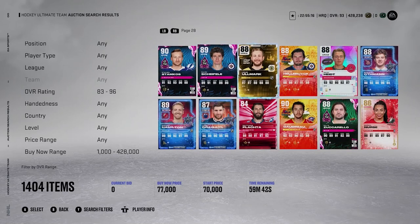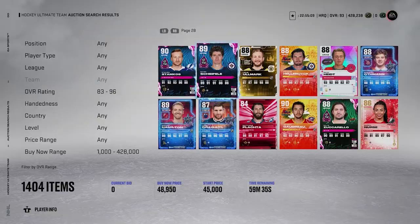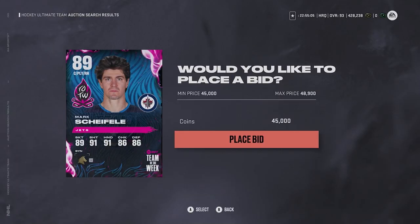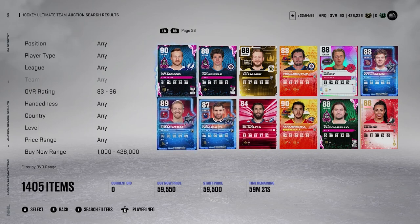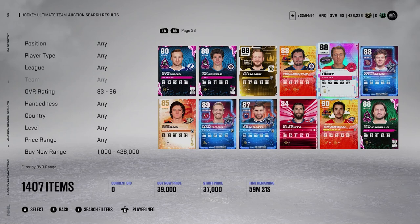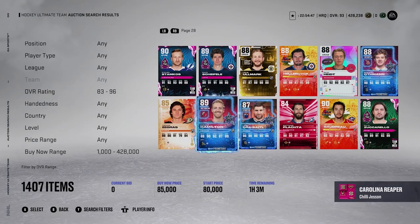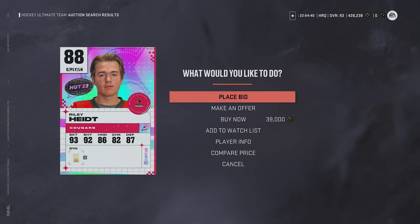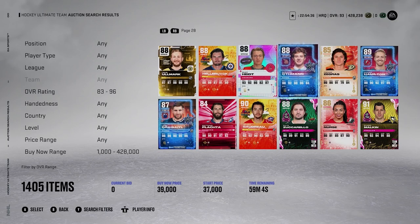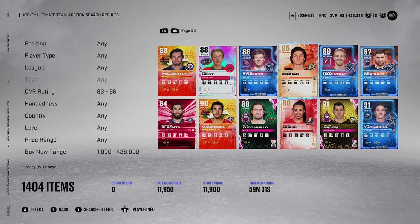You want to know what cards are really selling for. For example, a 90 Stamkos or an 89 Schifely — these are realistic prices. To keep refreshing the market, bid and then back out repeatedly so new cards get placed and you see them first. You've got to be very quick because many people are doing this. Keep refreshing until you see a card that's way too low — that's what you want to see: a card listed for way cheaper than it should be.